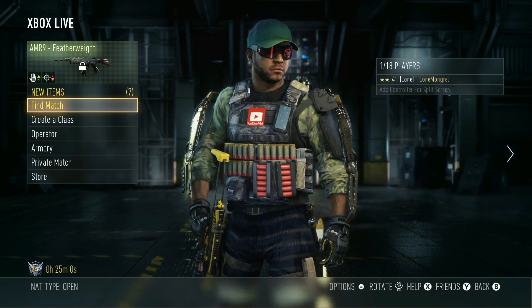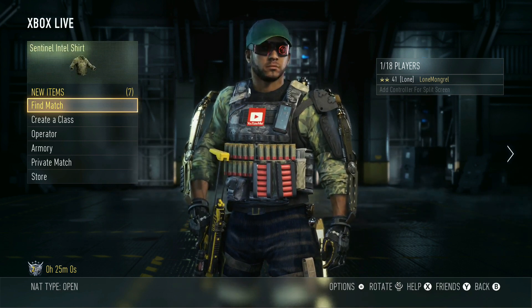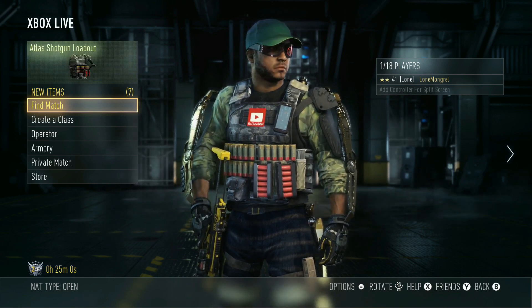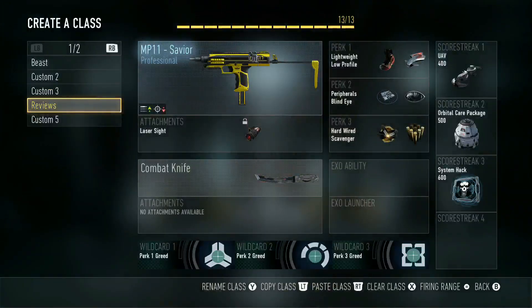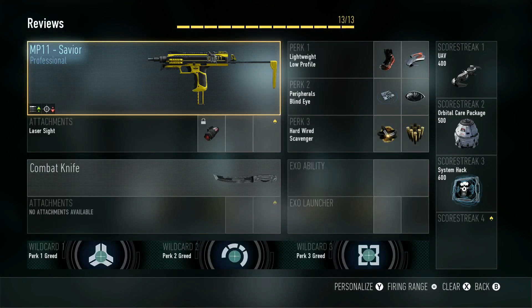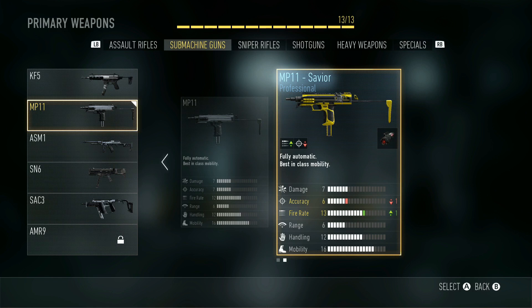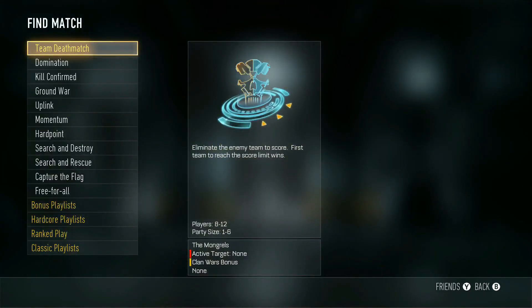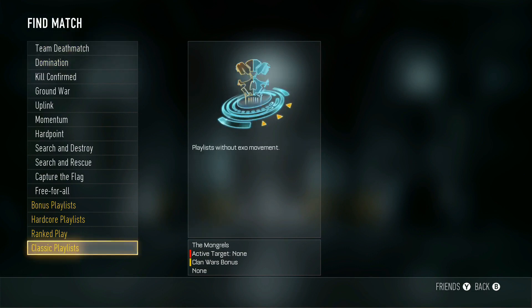What is up guys, Lone Mongrel here, and today we're on Call of Duty Advanced Warfare Live Commentary Part 3. This time I'm going to try out a new weapon — the MP11 Saviour Professional. The stats on that are minus one accuracy, plus one fire rate. I got this through my second or third supply drop. I thought I'd just give it a go — it's basically a review commentary today.